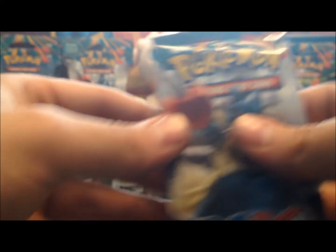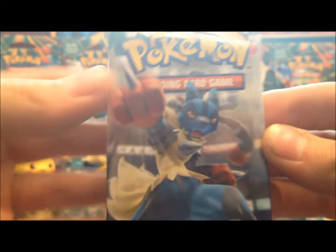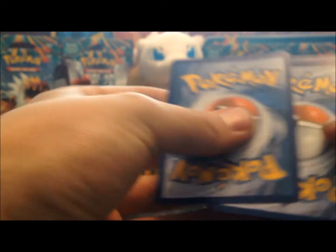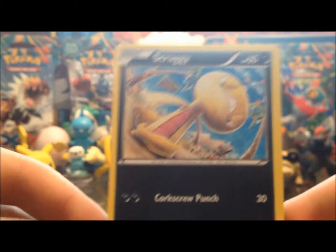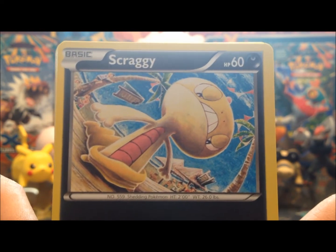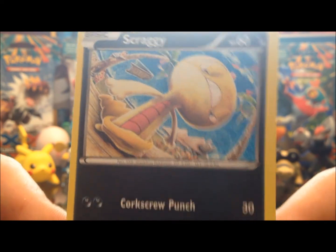Then we got Mega Lucario doing his nice little punch attack right there. Looks like this set has a Scraggy too. He's kind of looking like you're looking up at him because he just knocked you on the ground — like 'that's right sucker, don't try it again.' He's got 60 hit points and Corkscrew Punch, which is pretty good.